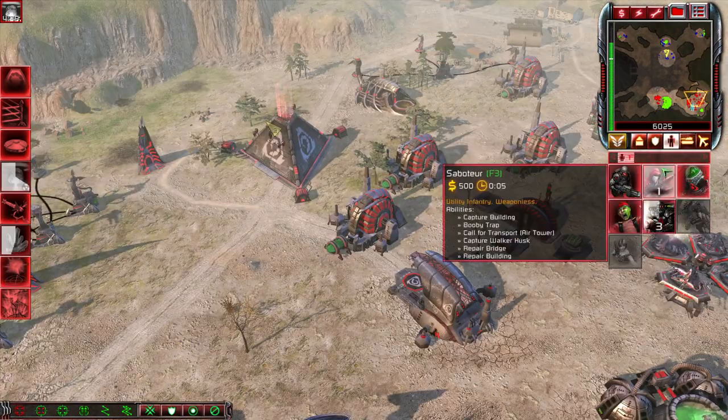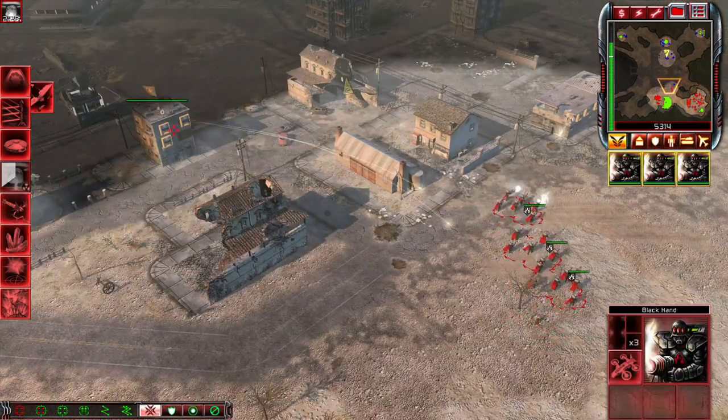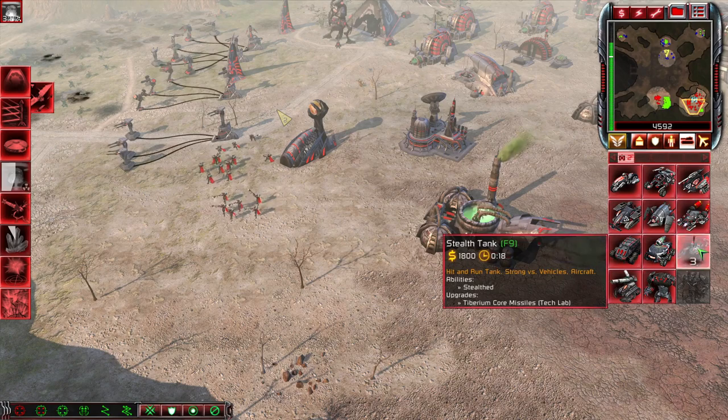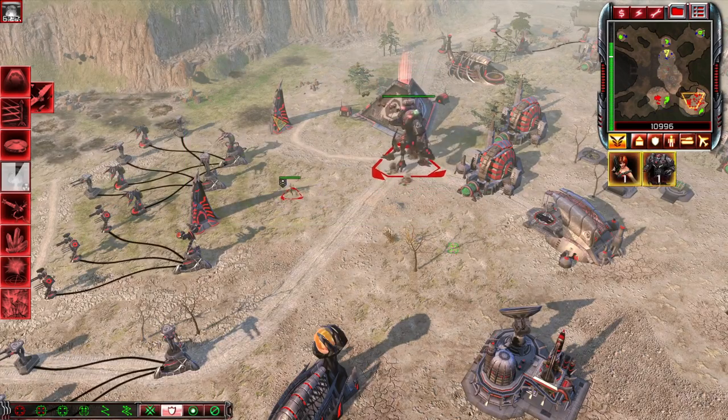To go along with the Redeemer, train a militant rocket squad and a saboteur. Train some blackhands to take out the missile squads inside the buildings, and some stealth tanks to take out the enemy aircraft. Lastly, train the commando and yet another saboteur.